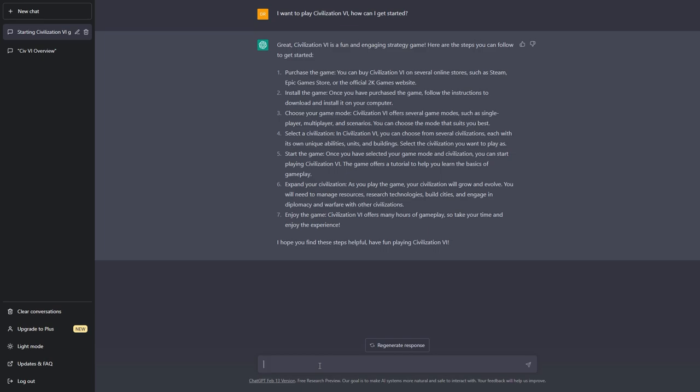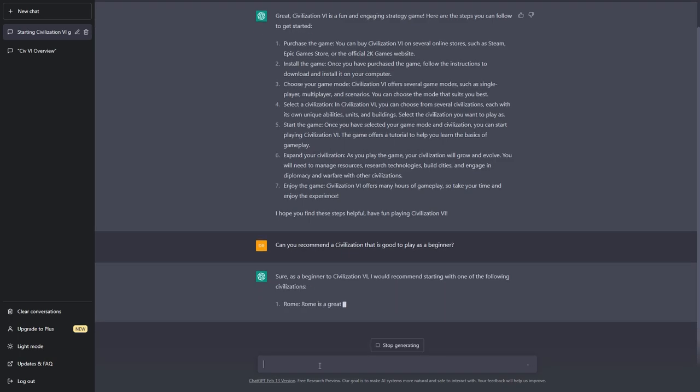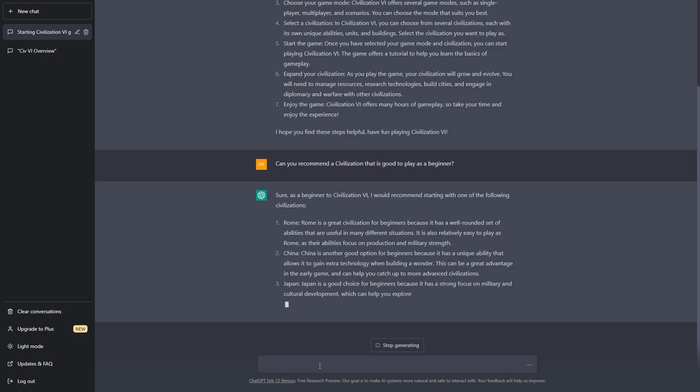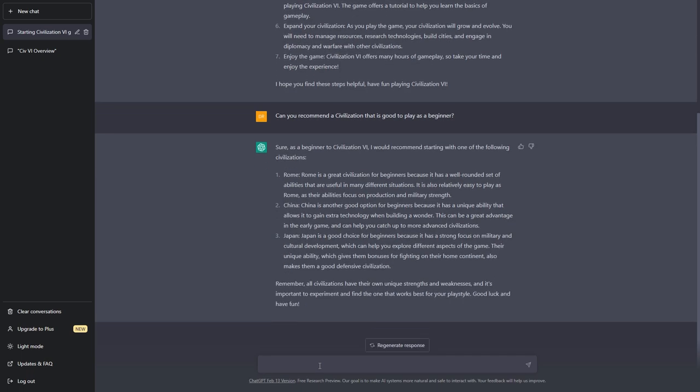This is actually pretty good as a general overview. Obviously you need to buy the game, install it, pick your civilization, and start. So now let's ask it to recommend some civilizations for beginners. I was hoping it would say Trajan of Rome — that's the one I always give when people ask me what civ to play first. And first up on the list is Rome. It says Rome is a great civilization for beginners, with a well-rounded set of abilities useful in many situations, and abilities that focus on production and military strength.